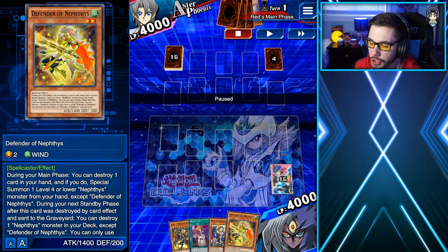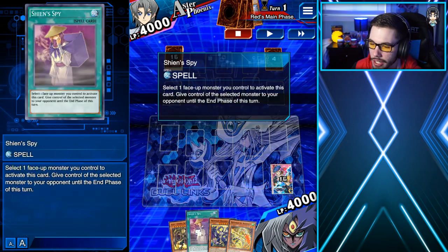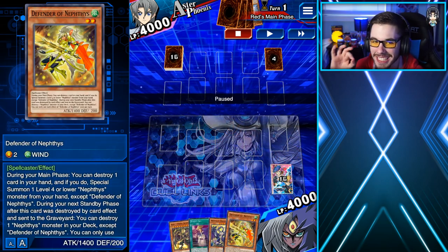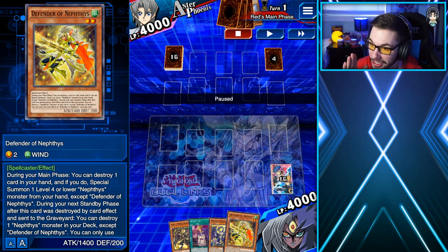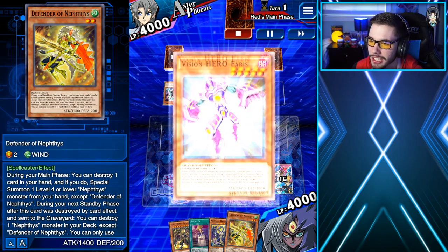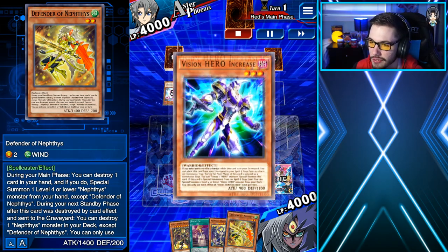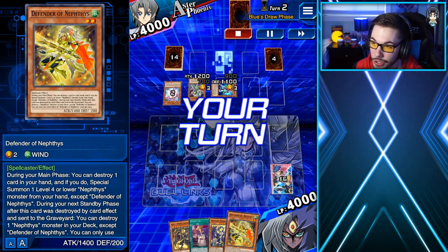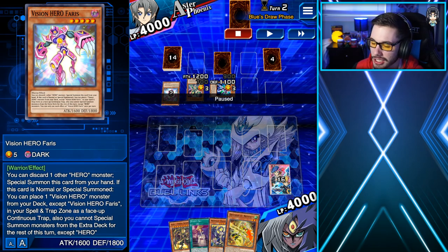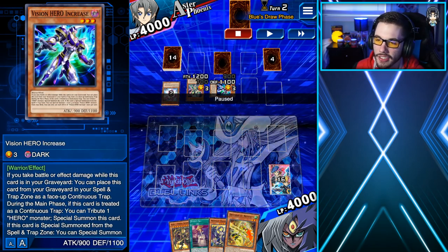In this farm, I go turn two against Aster. My opening hand is Terracarnit, Shein Spy, Montage Dragon, Defender of Methus — kind of alright. Aster is going to activate Varus's effect and do a bunch of special summon combos with his new Vision Hero support. If you didn't know, this Vision Hero support that Aster is using is actually in the new mini box in Yu-Gi-Oh! Duel Links. Aster summons a couple of Vision Hero monsters, but it's not that big of a deal — Aster's deck isn't really that threatening against Yubell specifically.